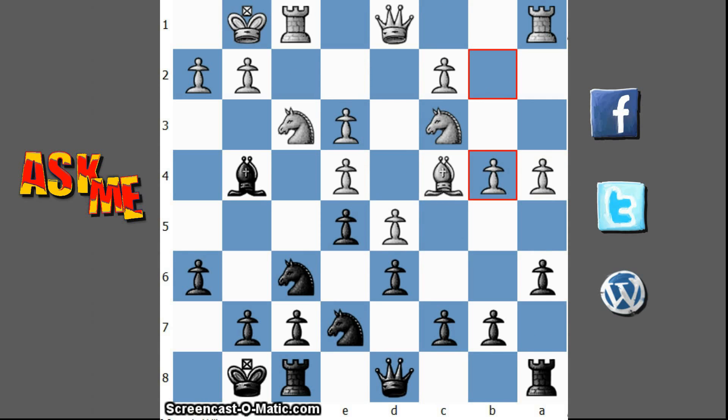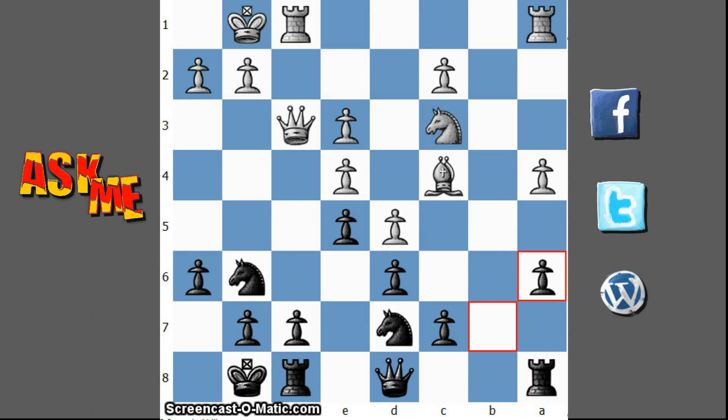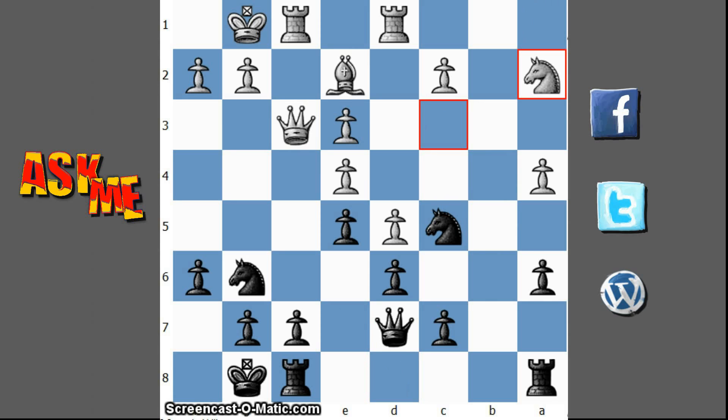He had a lot of space on the queenside so I think he should have played on the queenside. But if you look at the f file, it is under great pressure from my opponent — he is having tremendous control of this file. But my rook was always there to protect the f7 square.